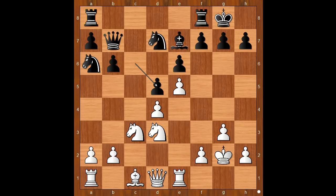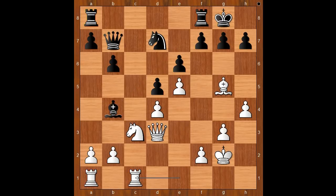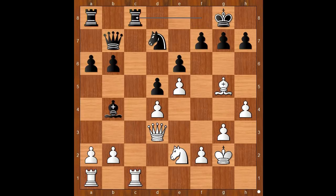But how to make progress? What would you do? Mamedjaro played h4. Knight to b4, bishop to g5, knight takes on d3, queen takes on d3, bishop to b4, rook from e to c1, a6, knight to e2, rook from f to c8.